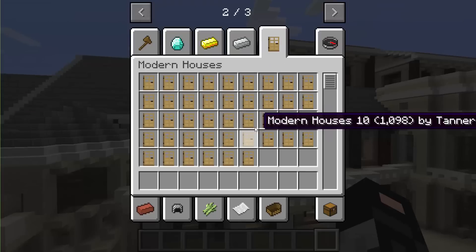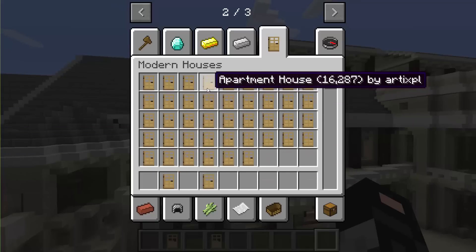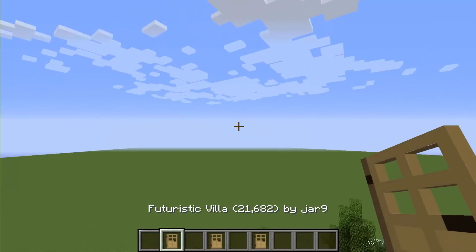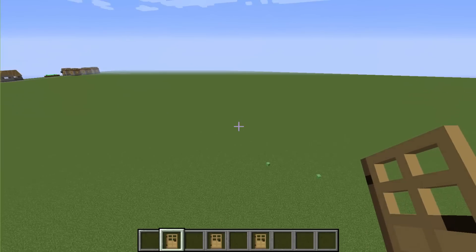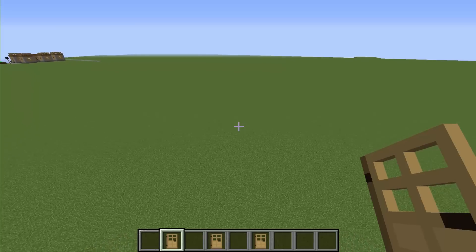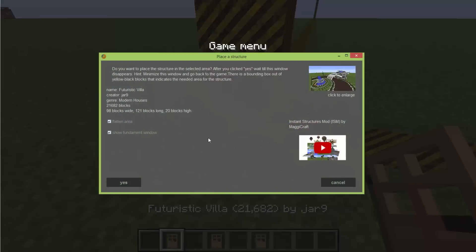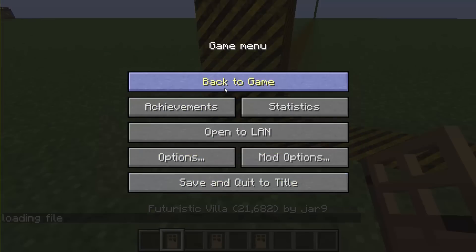Modern houses — I'm going to choose just three random ones: the Futuristic Villa, Modern House 8, and the Apartment House. This is like some Sims kind of stuff — you can actually build a whole sort of city out of these things and it'd be seconds to make. I'm going to place the Futuristic Villa down. Click yes. Hopefully it should be seconds again — and done!